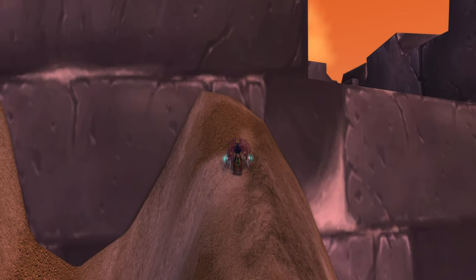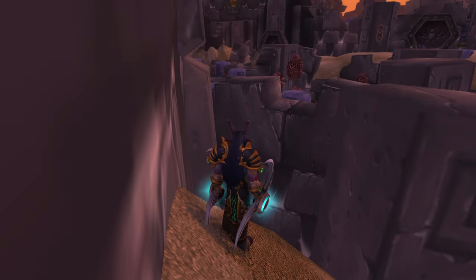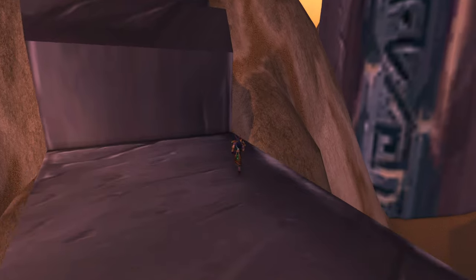Once we come up this way, we can either go over here, or we can just jump the wall right here. So we're going to jump the wall right here and come up this way.